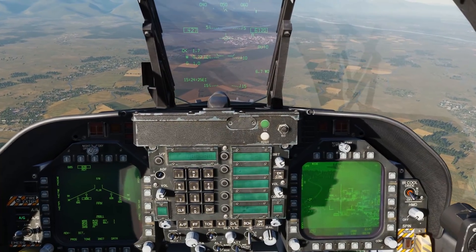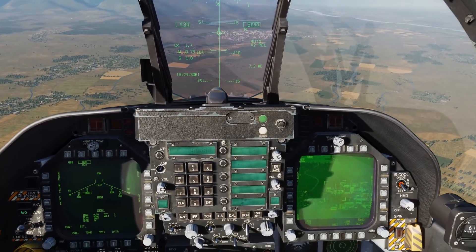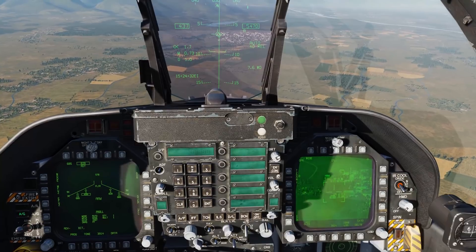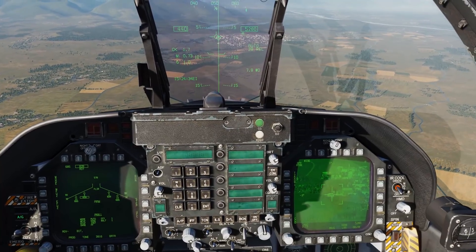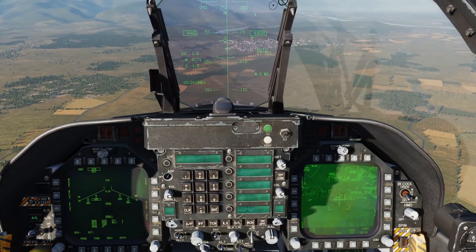Depressing the TDC switch will designate that location, indicated by the diamond. But at this point we can still slew the TDC on the FLIR page and depress again to switch that designation to a new location.